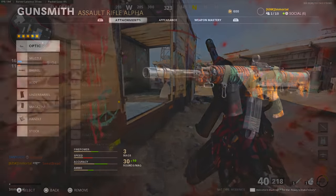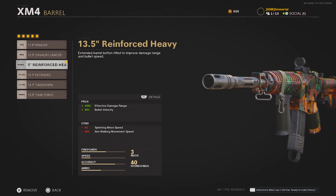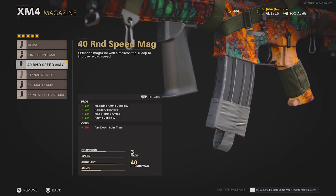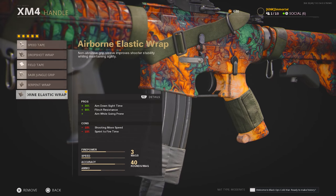For the XM4 attachments, I've really been enjoying the Micro Flex LED lately — originally I was on the Hawksmoor sight, but the XM4 sights are a bit bulky for my liking. Then I've got the Reinforced Heavy Barrel, which on a lot of ARs increases range and bullet velocity without really hurting control — a very nice benefit. I've also got the Field Agent Foregrip for better control, the 40 Round Speed Mag for extra ammo and a faster reload time, and finally the Airborne Elastic Wrap for better mobility, better flinch resistance, and the ability to drop shot if you need to.